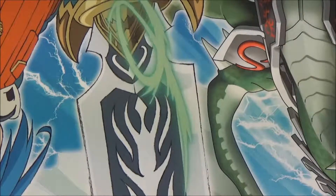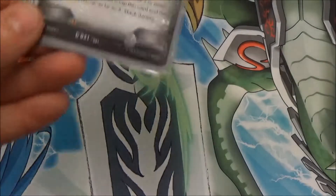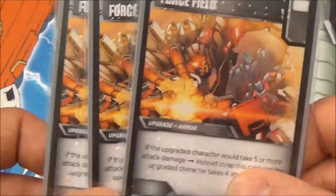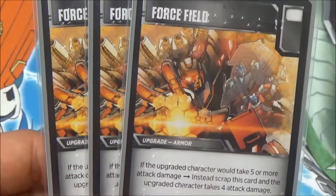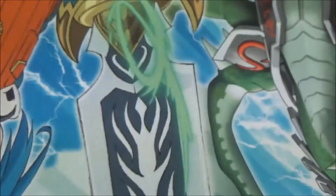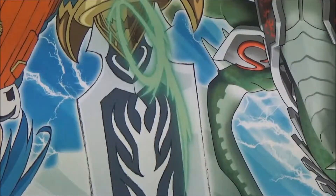We'll go Force Field next. Obviously we play three, just like all of our flip cards pretty much. Force Field — best card in game. You take five or more damage, reduce it to four. Your stuff will stick around for longer. RC will survive two hits. Little Optimus will probably die anyway because he's Little Optimus. Big Optimus will probably die anyway because they're just gonna keep hitting that until it dies. But, you know, it's good.